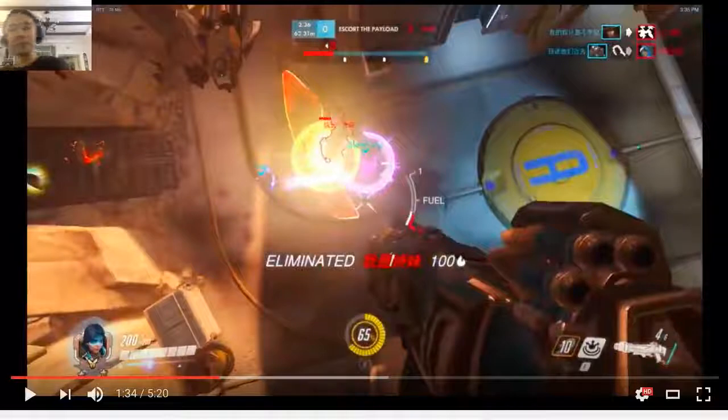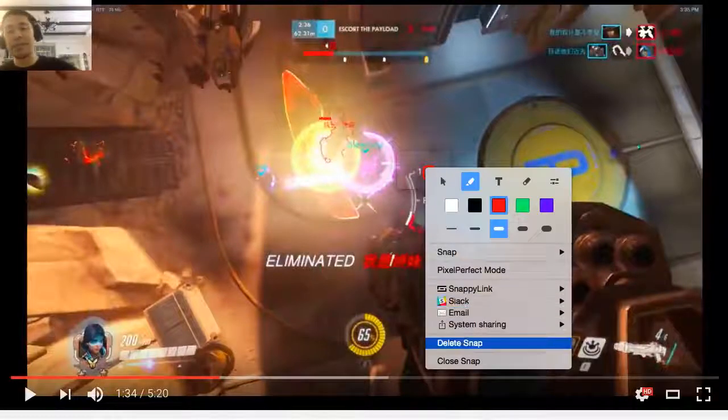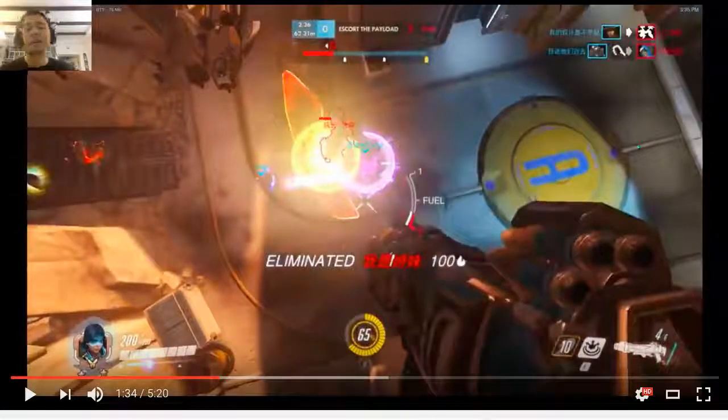Okay, you got the kill. Now you gotta boop this Reinhardt forward. If you land your rocket in this area, that'll move him towards the payload and your team can more easily clean him up. It looks like you guys have a free kill here though, so you're probably gonna get this kill no problem.